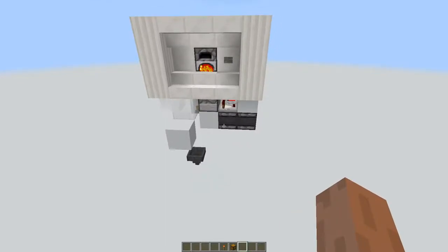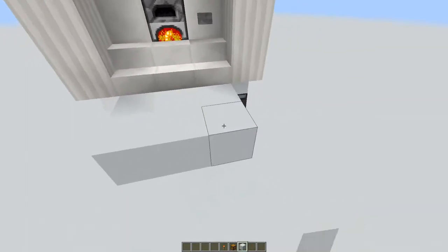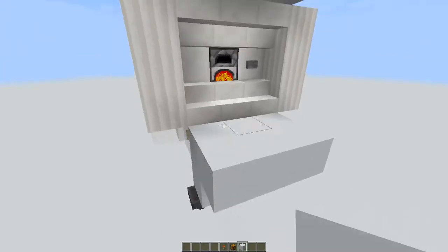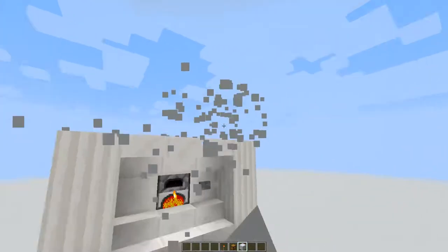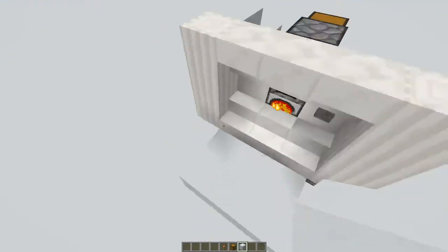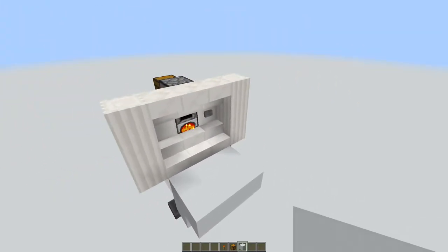We're smelting eight iron ingots in total. In the meantime, let me show you how you can fit this into anything that looks good. You need to have some kind of design that looks like this, and this kind of design needs to be able to fit into your home base or something — but it kind of doesn't look too bad, especially with pillar blocks and stairs.